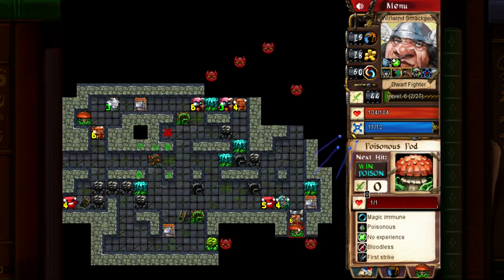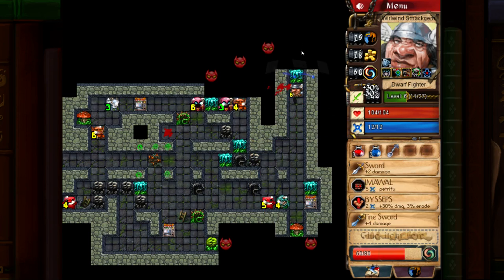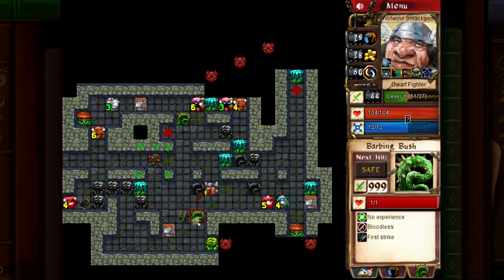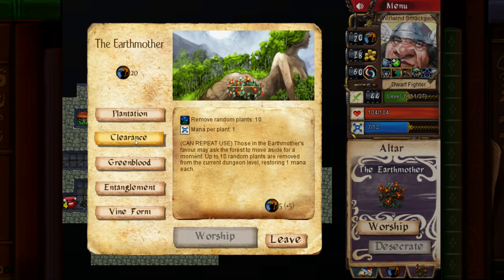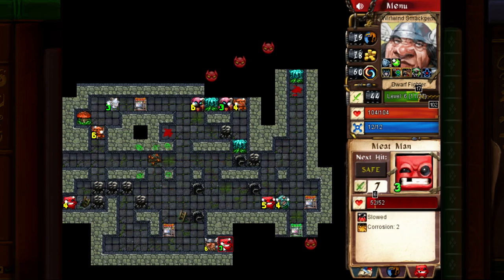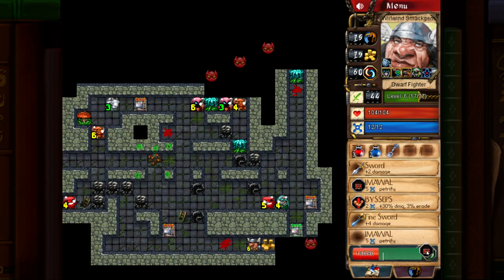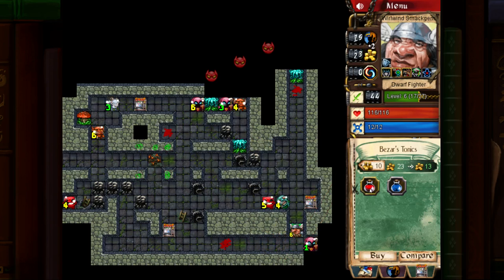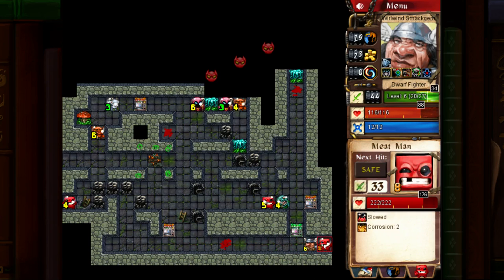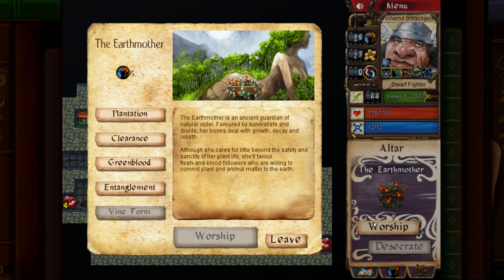I'm looking for enemies I can kill in one hit, ideally. If we use Biceps here, we can probably kill him. Part of the problem with the Earth Mother is that when you plant all these plants everywhere, they get in the way — so now we need to use Clearance. Each time you cast that it costs more, so you can't do it too often. Some of these plants I can't Imawal because they're magic immune.